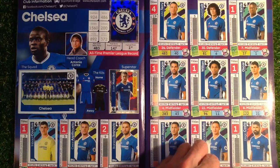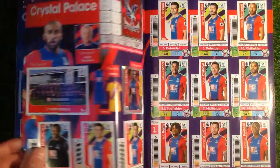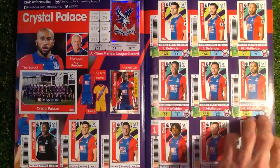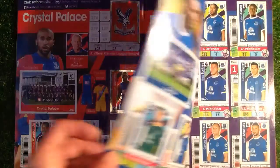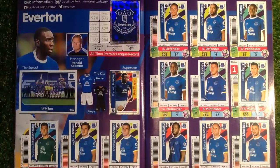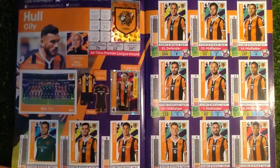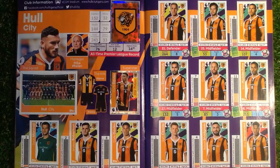Crystal Palace — Benteke, full team and crest. We've got Everton, full team and crest. We've got Hull City. I hope you're liking my videos — I do enjoy doing them. Let me know in the comments what you think, and don't forget any suggestions on new collections that we need to do.